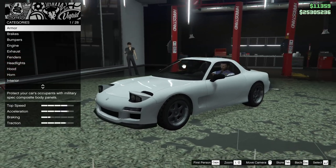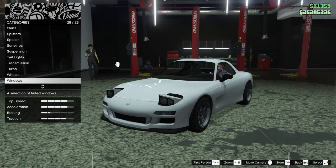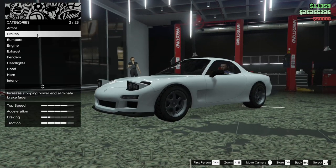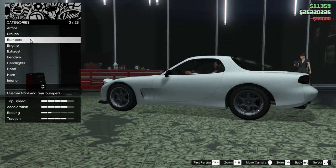Alright guys, so here we are inside the custom auto shop. Looks like there's a lot of stuff we can do to the car. We're going to start off with the armor, upgrade that all the way. Brakes as well.